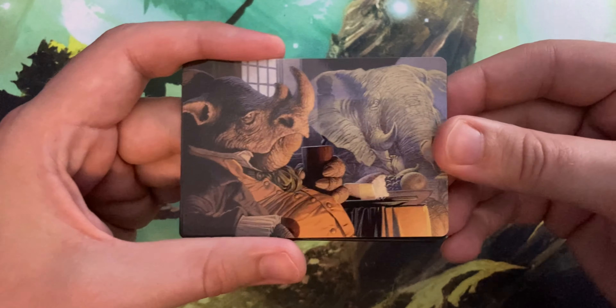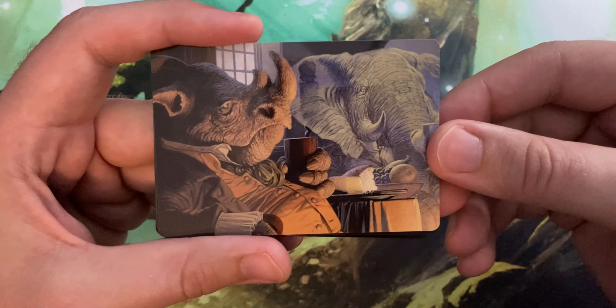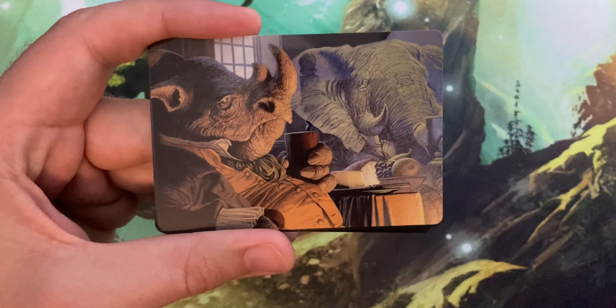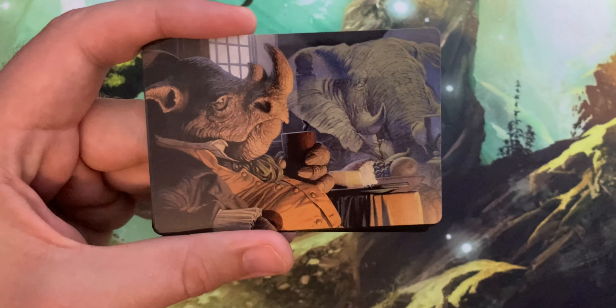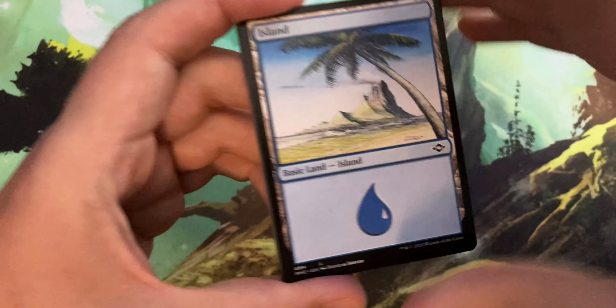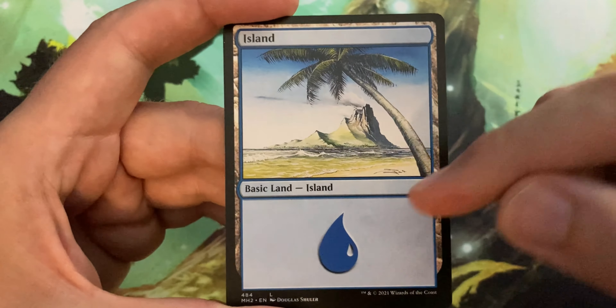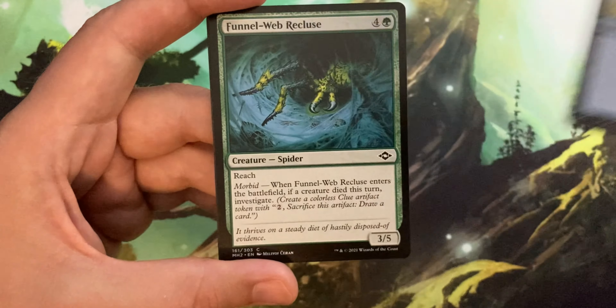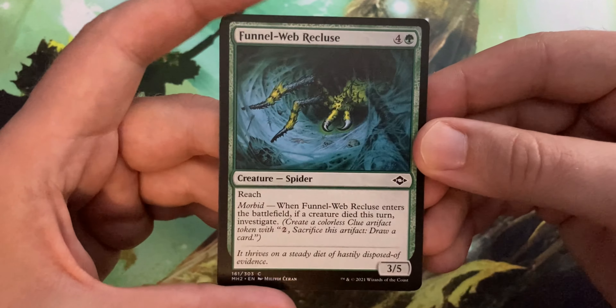And of course, if you end up enjoying the video, feel free to leave it a like and subscribe to the channel. So let's take a look at these rhinos just enjoying a nice meal — very cool, I like it. Moving on, got a nice little island, simplistic, with a nice little palm tree and an actual island in the background.